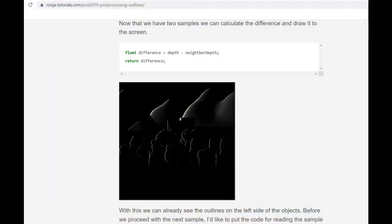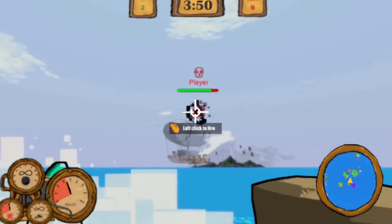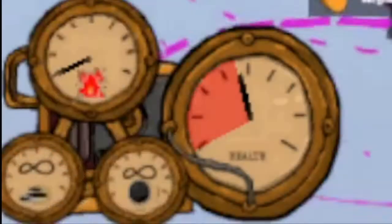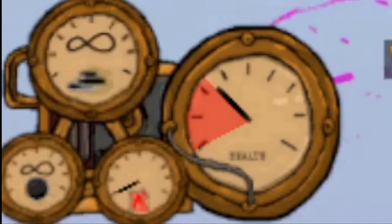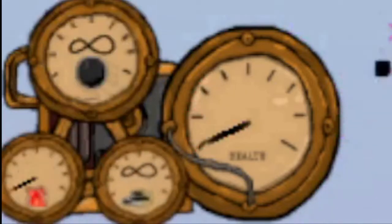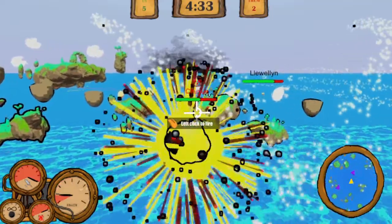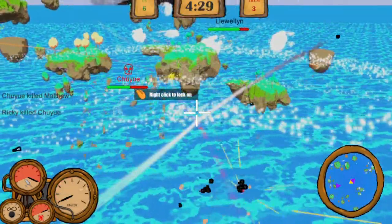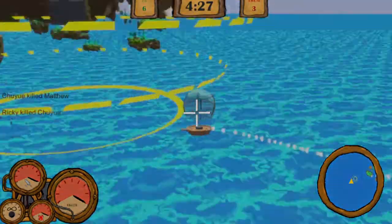In the end, a post-process effect was used, which tests the depth texture on and around a given pixel. Should the differences be too much, it draws black. This accomplishes our goal of helping the player distinguish detail up close. UI elements were hand drawn and given animations and shaders. This helps them distinguish themselves from the more simple looking cell-shaded environment, and also helps the player immediately read data off them, letting them direct more focus towards the chaotic gameplay.